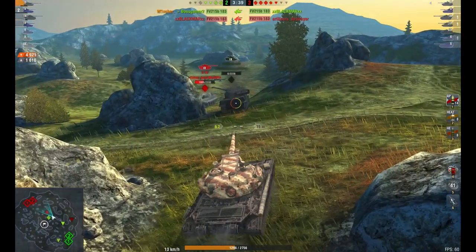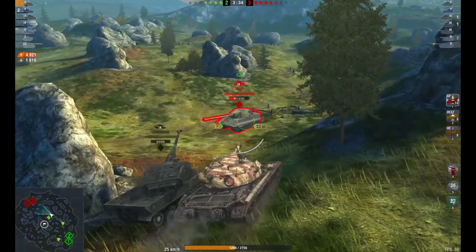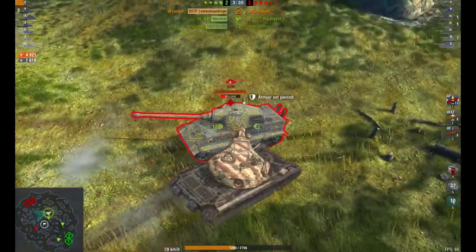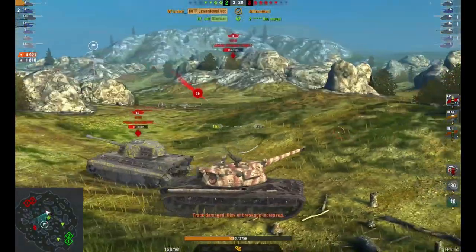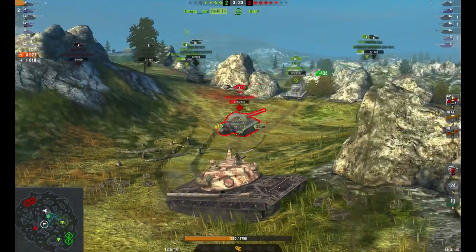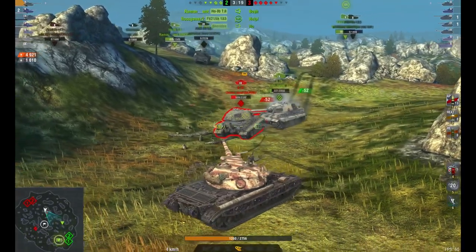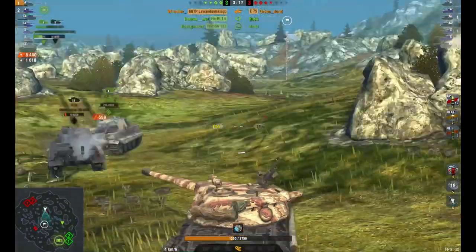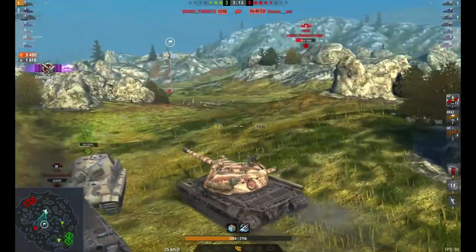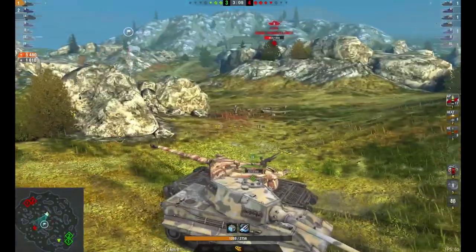If you haven't played the E75 for a long time, I recommend you get out there. You can see his team is being whittled down quite substantially. Another bounce on the E75 — it really is a tricky tank to pen nowadays. The E75 here is just focused on the tank in front of him, which makes sense because it is a low hit-point tank. Unfortunately he misses out there as the other side's E75 is equally strong armor-wise.